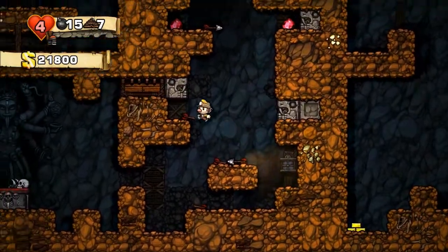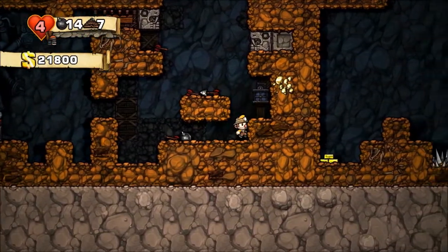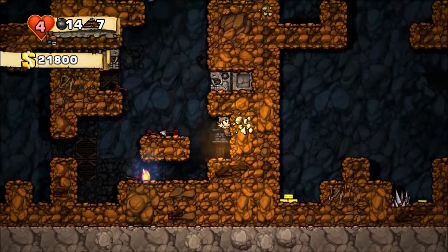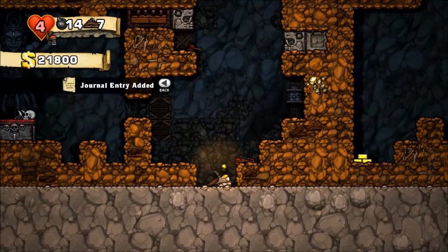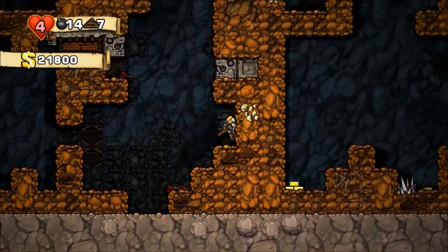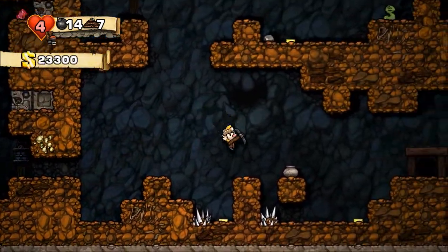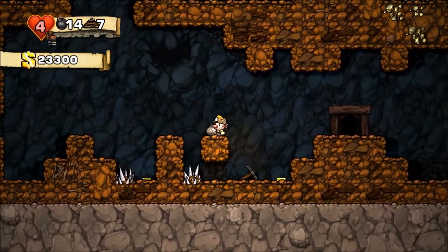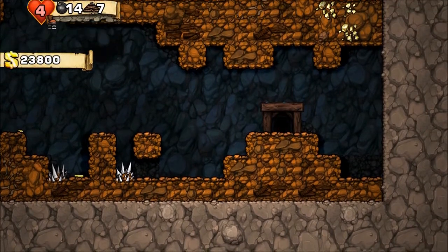We might be able to get some of these gems? No, not high enough. Let's just get the pickaxe and just leave. Let's not hurt ourselves. Actually, did I hurt myself? Or was I just knocked unconscious? I don't think it actually did any damage. What's in the pot? Like a little bit of money. That's not really worth going back for. And then we're going to go on to the fourth floor. We got the pickaxe.